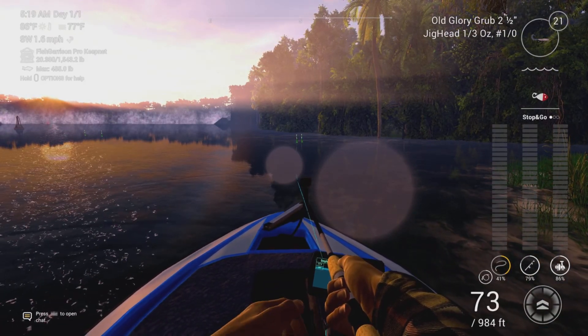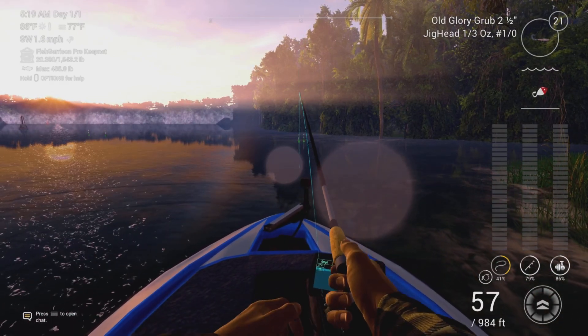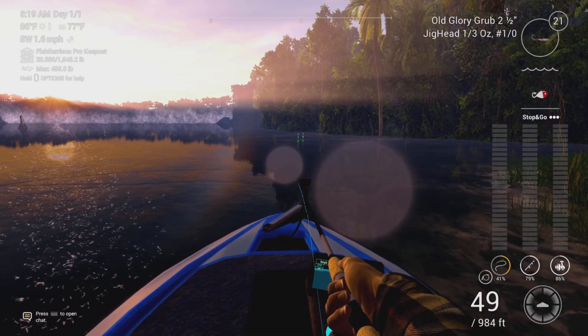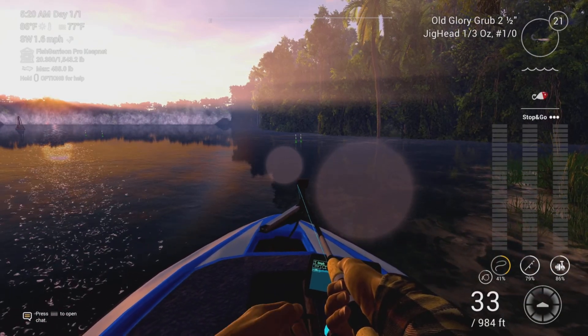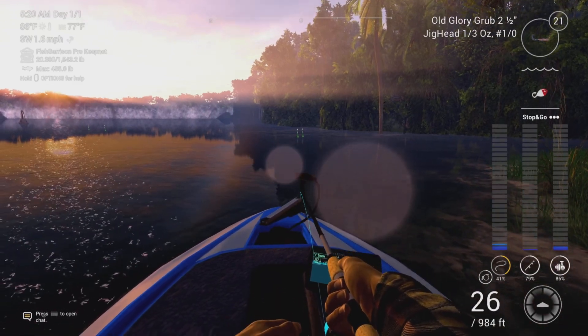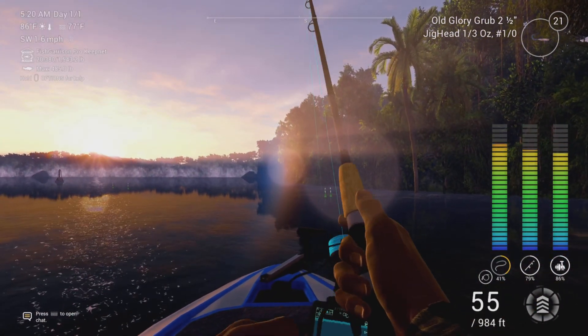Just do that short cast there. Since I know there's no Cornish Jack here, I'm working it towards the bottom third. Stop-and-go will work; you can get them on a twitch, but for whatever reason they seem to like stop-and-go a little better. Sometimes they'll follow it all the way to the boat, almost like the Nile perch will, so don't give up on your cast. That one hit almost 25 feet out.